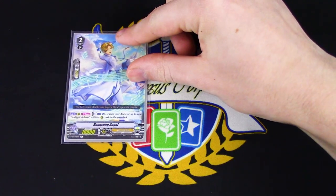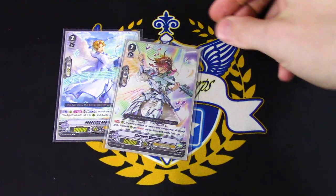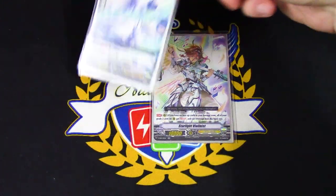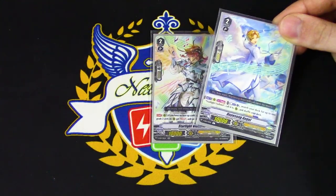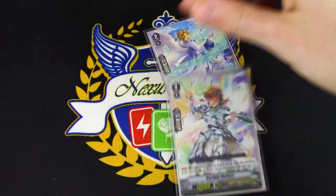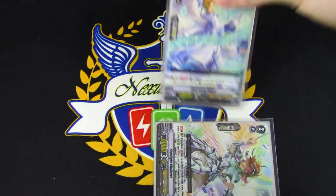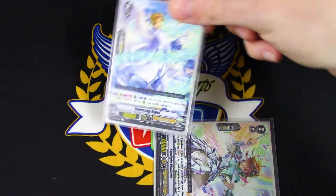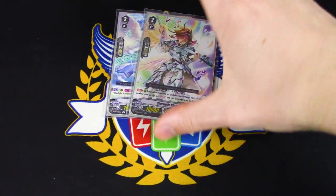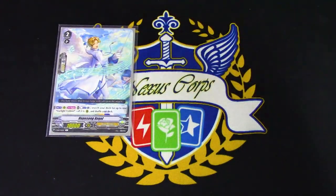For the one-ofs, we've got one copy of Hopesong Angel. Its skill is Counter Blast 1 — once returned, search for a Starlight Violinus and call it to rear. The reason I'm running this is because early game, if you open into this in your hand, you can ride your Grade 2, call this to rear, use the Counter Blast to call Violinus, and you already have your booster. You can then intercept with Hopesong, and you don't really need it after you've got the 1 Starlight out of the deck. Pulling a card out of your deck is always really good.